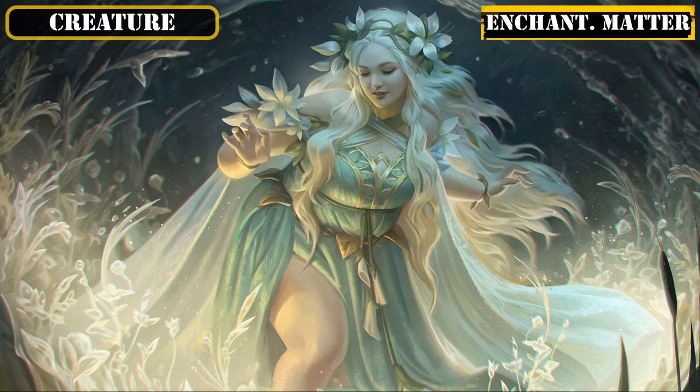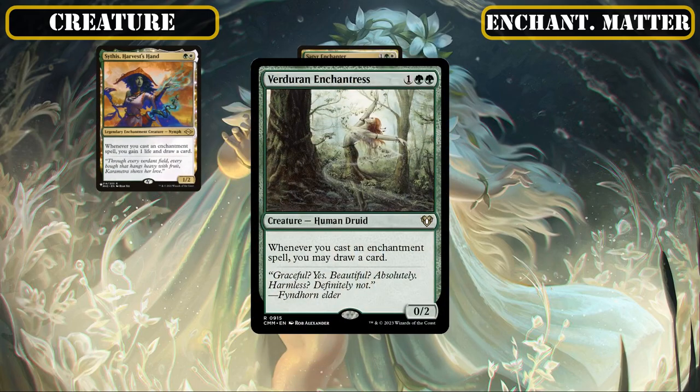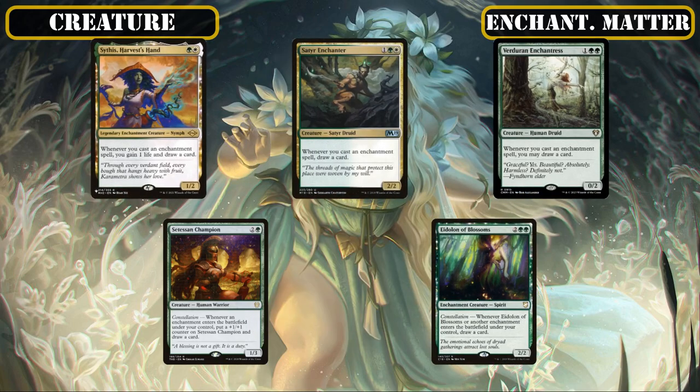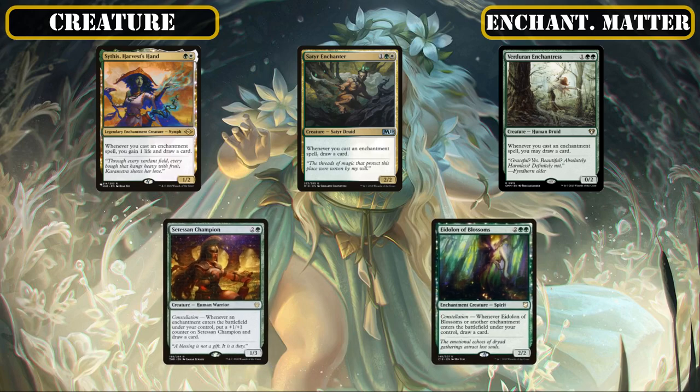Then on the enchantments matter side of things, we'll be running the standard enchantment-themed draw package consisting of Sithis Harvest's Hand, Satyr Enchanter, Verdurian Enchantress, Satess Enchampion, and Eidolon of Blossoms. The first three draw us a card whenever we cast an enchantment, while the latter two instead draw us a card whenever an enchantment ETBs under our control to proc off our commander's effect, making them generally better than their predecessors, but all five are excellent sources of repeatable on-theme draw.